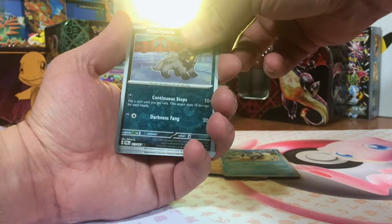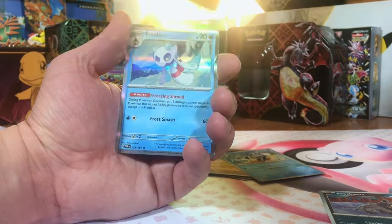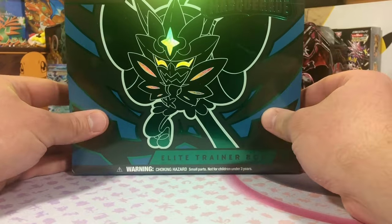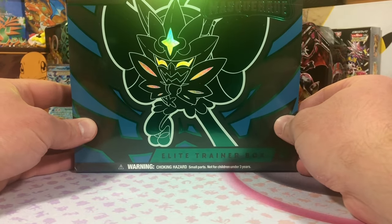Poliwrath — nice. Poochyena. Girafarig. And another Frostlass Hollow. We scored some nice hits out of that, but now we're getting into our ETB.